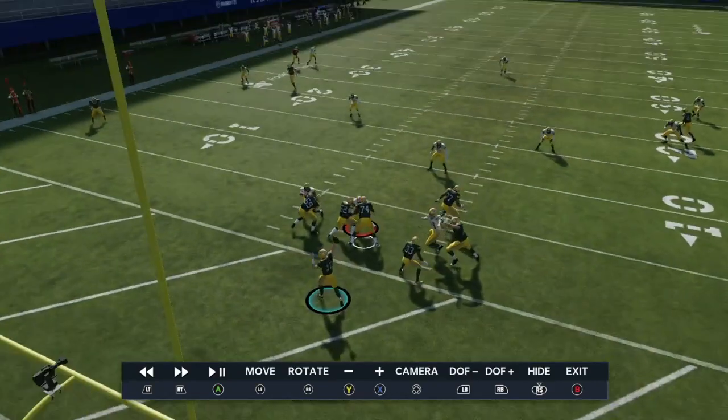Another huge piece of advice: take your flat routes. Take them every single time if they're there. The reason is, if you get too impatient or greedy with your reads, that leads to more sacks, 2nd and 19s, and forced mistakes. Take what the defense gives you. If you can do that consistently, that's what the best players in the world do — they're patient. They take what the defense gives them, knowing the defense will get frustrated and it's going to open up the deep ball later in the game.